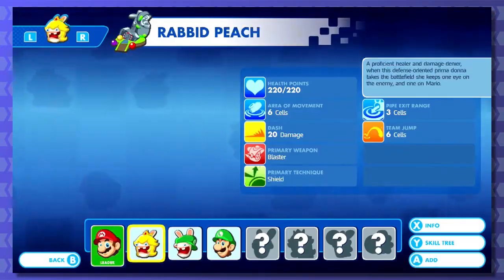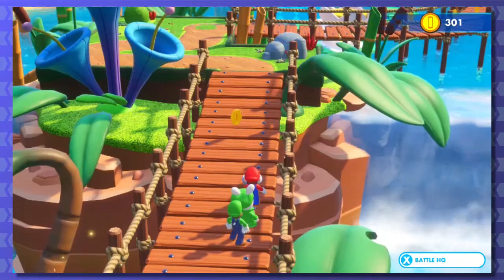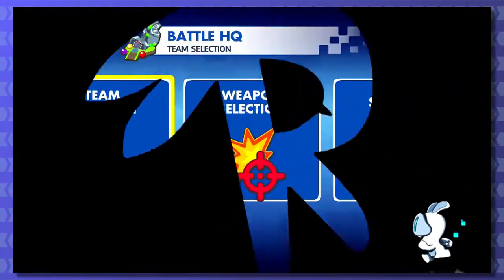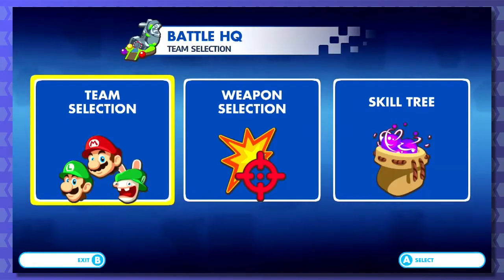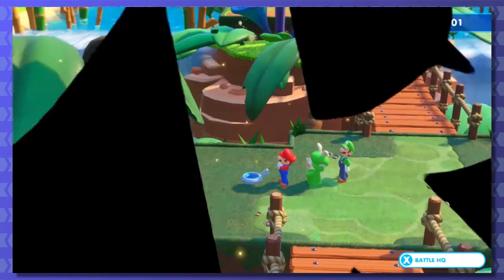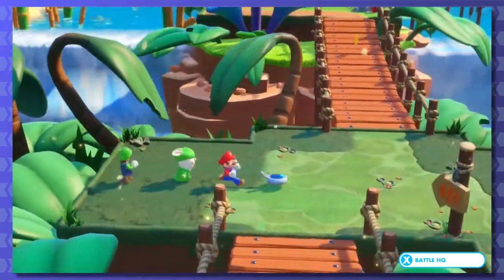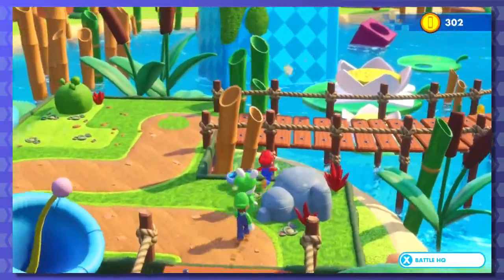Actually, hold on - this is bugging me. Grab Luigi first, then Rabid Luigi. It's not gonna happen - I want to get Luigi right behind me. I want to try switching it the other way: grab Rabid Luigi first, then Luigi. It appears to just be ordered in the way that they go down the roster. You can't order them the way you want - that sucks. I want that amount of control.